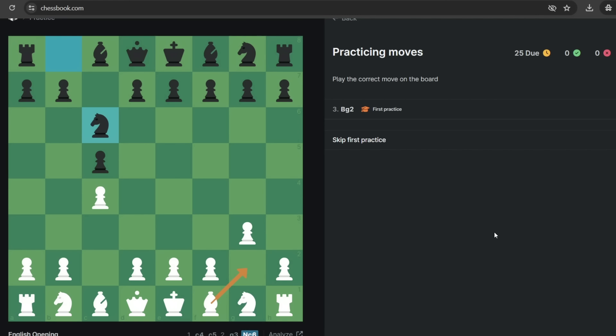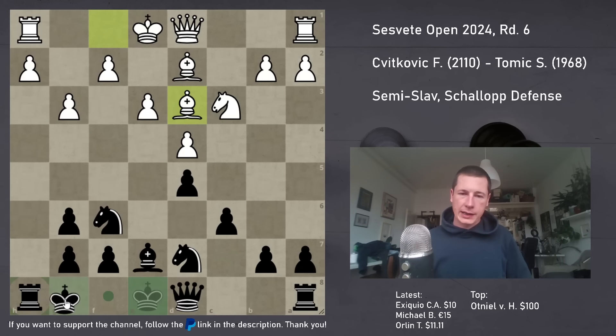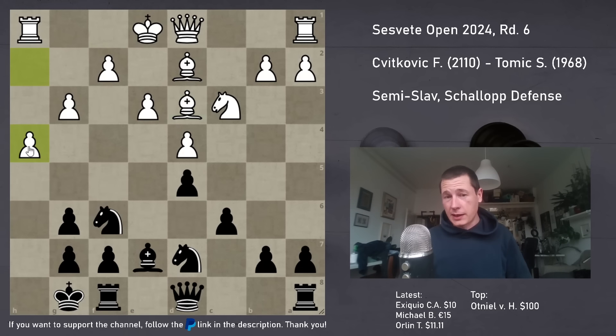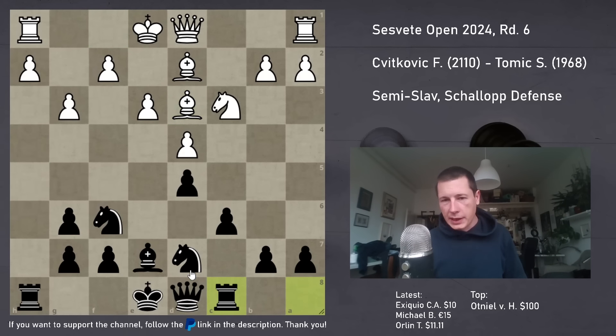Let's go back to my game with Filip. I wanted to wait - I wanted him to commit his king first. Hypothetically, if I castle and he plays h4, this is already uncomfortable in my opinion. It's not like the white king is unsafe in the center - g4 is coming and h5 is coming. So I played Rc8, which is a waiting move. It doesn't make too much sense, but in the future I may want to play c5.